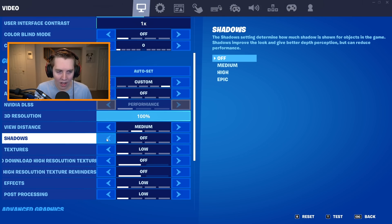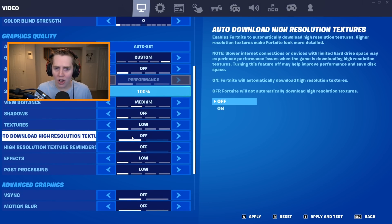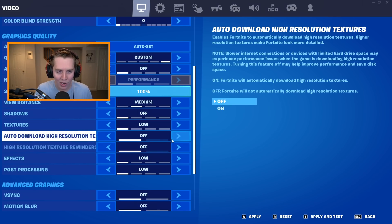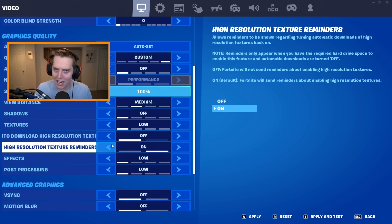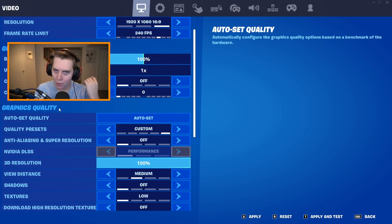Onto shadows — obviously have that off. Shadows are useless. Textures you can actually have on medium or high — I'll explain why later. Something you do not want on high is auto-download high resolution textures and the high resolution texture reminders. Make sure both of these are off. If you have auto-download on, it's going to download high resolution textures automatically and destroy your ping. And if you have the reminders on, it'll remind you to turn it back on — make sure both are off. Finally, effects and post-processing: turn these all the way to low.